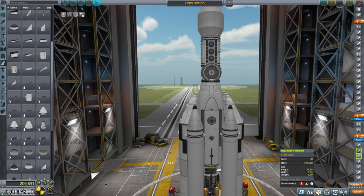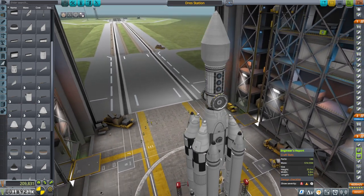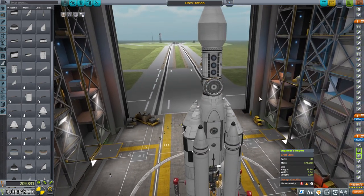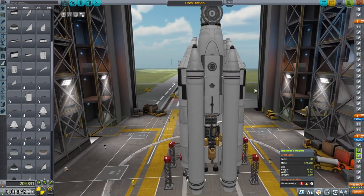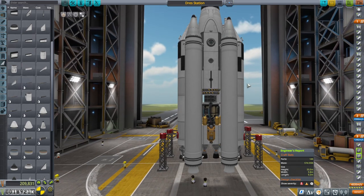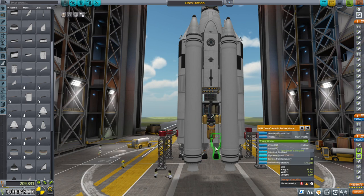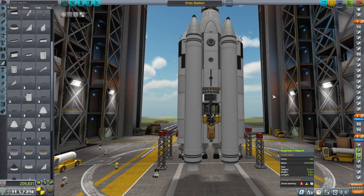Hello everyone and welcome back to my stock career in Kerbal Space Program 1.12. In this video I plan to launch a Drez station. Instead of using the same format we've been using with the valve station, dual station, etc., I've decided we're going to have a drilling unit. The drilling unit will have the two nerve engines from the previous stations, carrying those down with it.